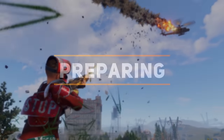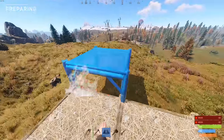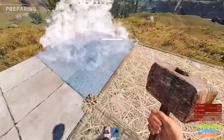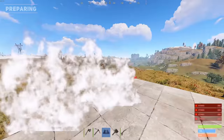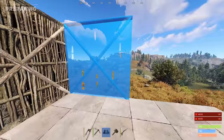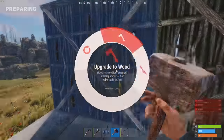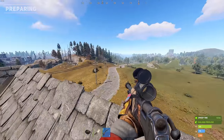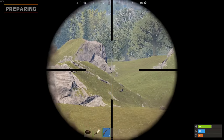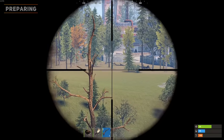Before fighting the patrol heli, you will need to be prepared. Start with building a tower to fight the heli. A separate tower avoids your main base from taking damage or possibly being destroyed. However, if you have a well built base and are feeling confident, you can always fight it straight from your roof. The tower must have good visibility for not just the sky but the surrounding terrain.